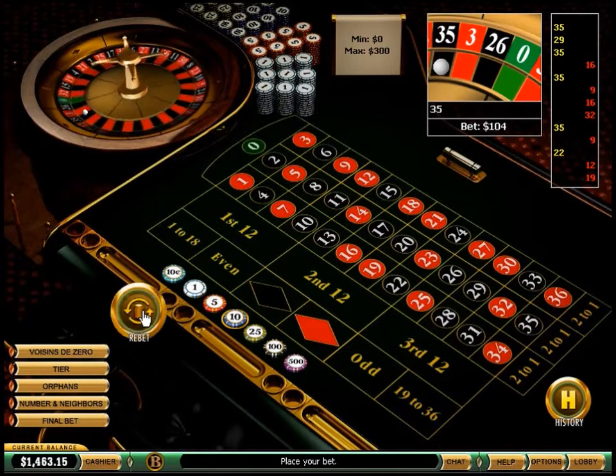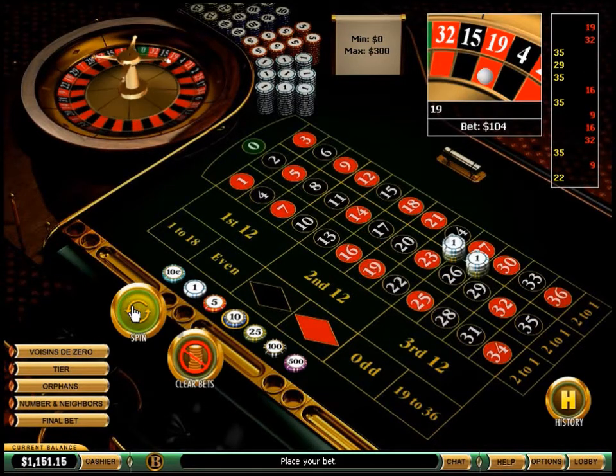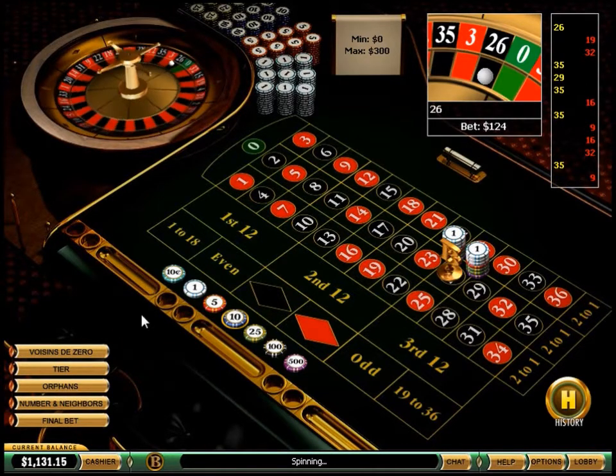35 black, 32 red, 19 red. 26 black — player wins.